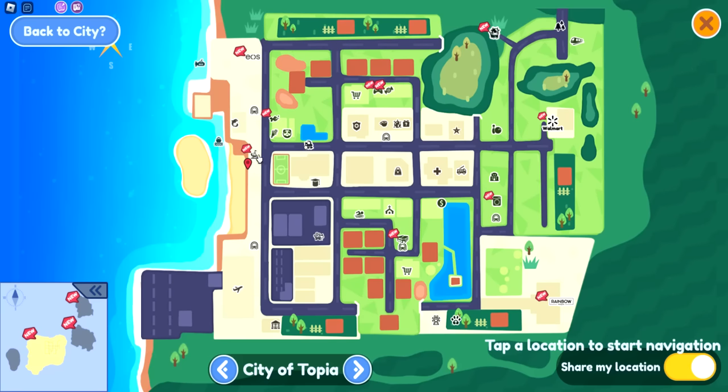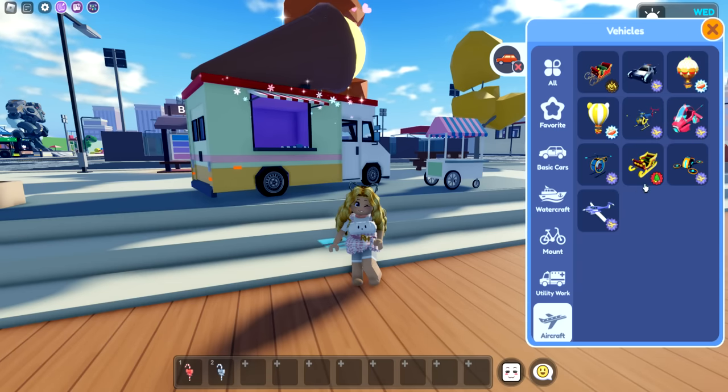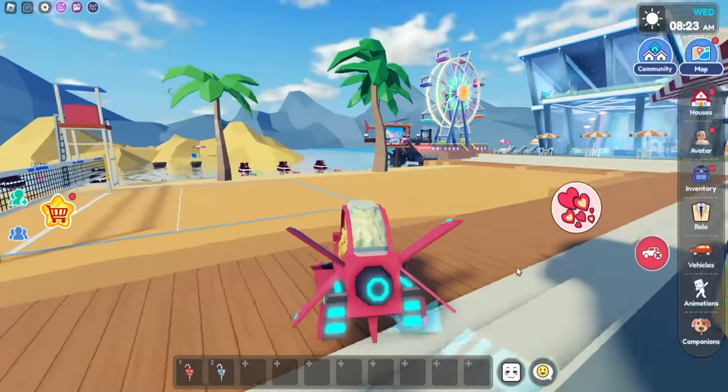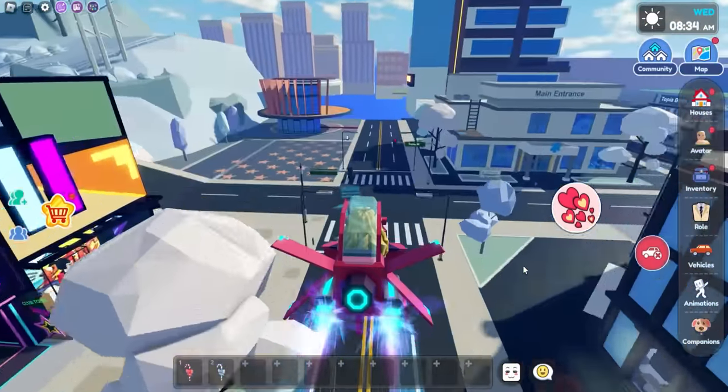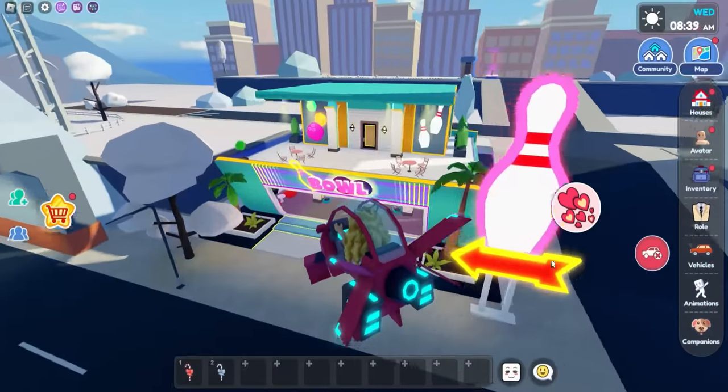You can find this area on the map right here! You can also use GPS at any time. I've gone ahead and equipped it for the bowling alley — now let's follow the arrows to get there! It's going to be by the Hall of Fame!